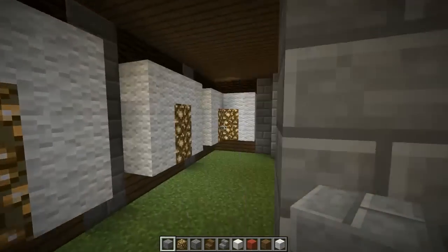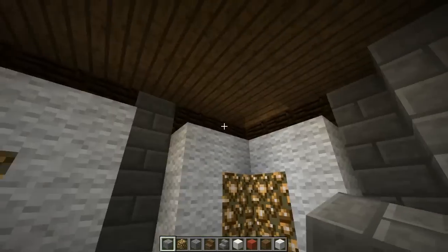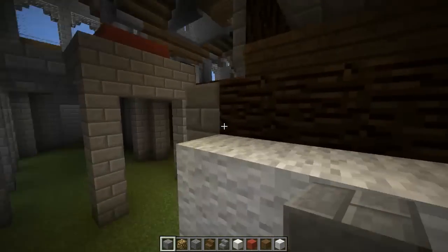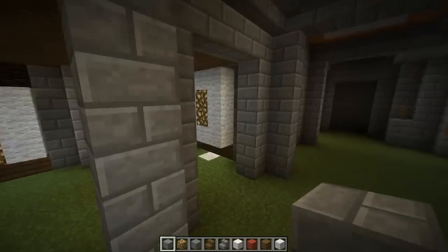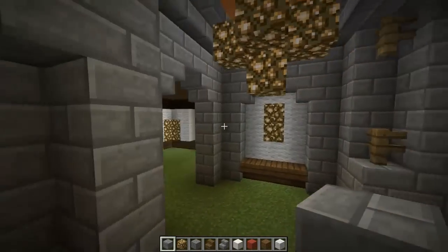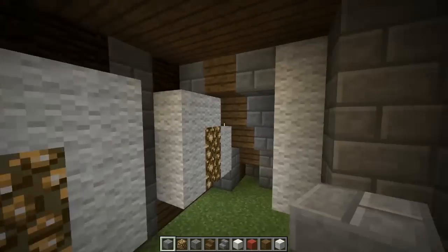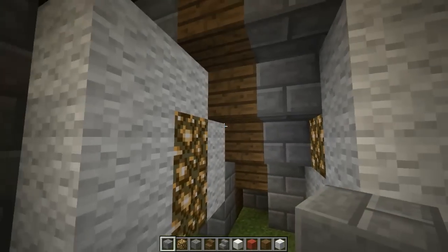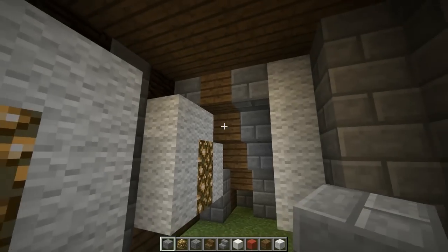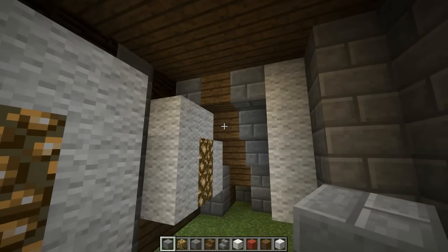We go around here. The stairwell is back here. Here it is, right here. It just goes on the back side. It's kind of in between these two pieces, so it's perfectly fine — you don't hit anything.